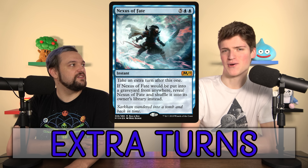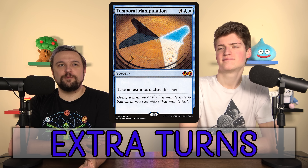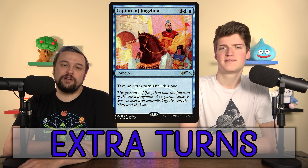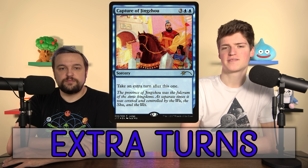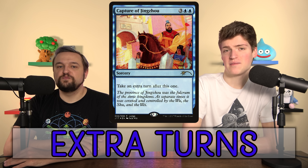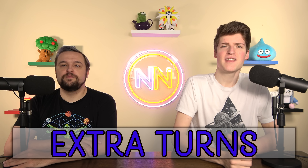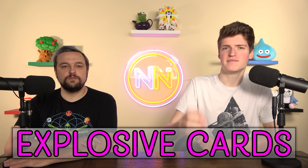Extra turns are a strong non-combo win condition. Expropriate is the very best, followed by Time Warp, Temporal Manipulation, and Capture of Jingzhou. Extra turns are miserable to play against and are some of the most mana-efficient cards available — you can play them if your group's cool with it. They are genuinely good ways to win, but they're not fun for people to play against, so many players avoid them.